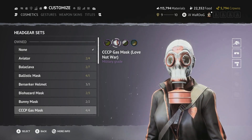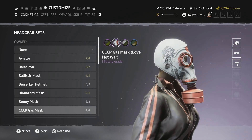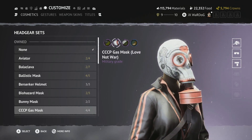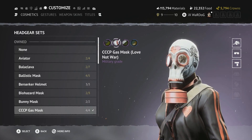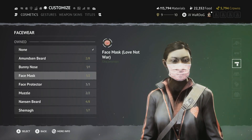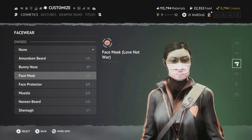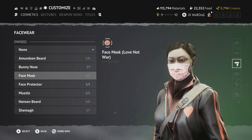The second part of the Valentine's set is the CCCP Gas Mask in Love Not War — really nice design, white all over with two black roses on either side and a red and black heart at the front with a red filter. Next is the Love Not War face mask — a nice little mask with hearts across the front, quite fitting given recent times.